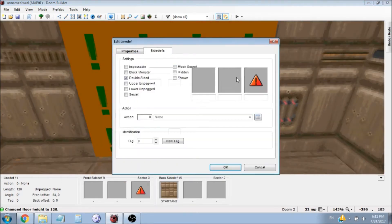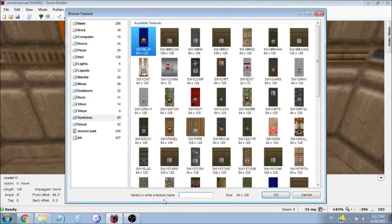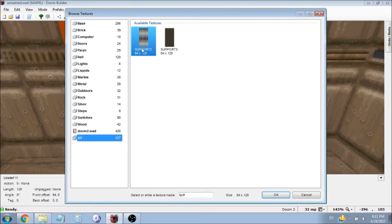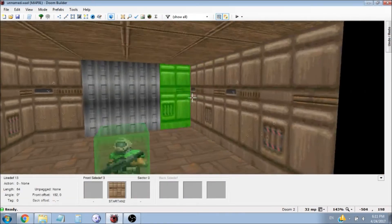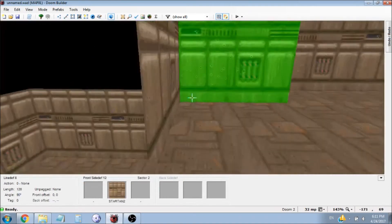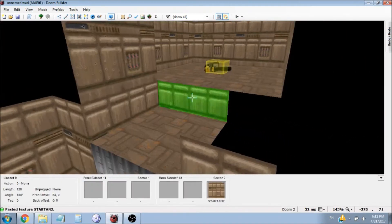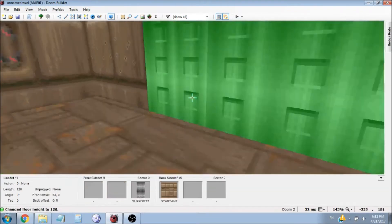I'm going to give it a lift texture so people know to click on it. If you go into side depth and hit lower, then type in the word 'support', you get two kinds of supports. I'm going to use these ones because that fits this level kind of well. We're also going to have to assign a texture here. So here's our lift.